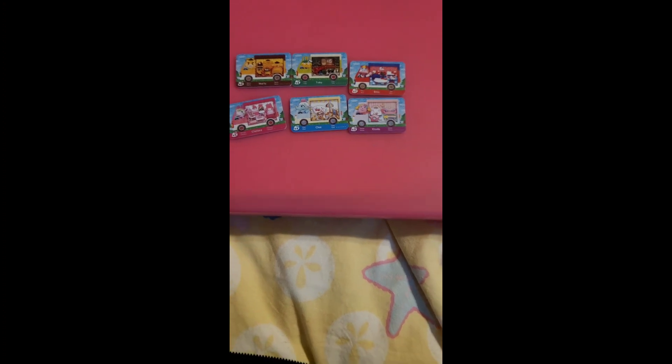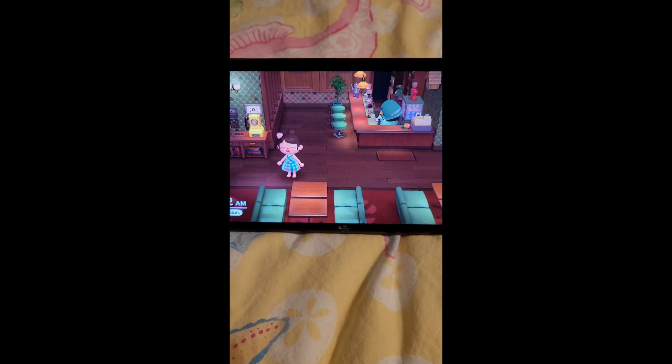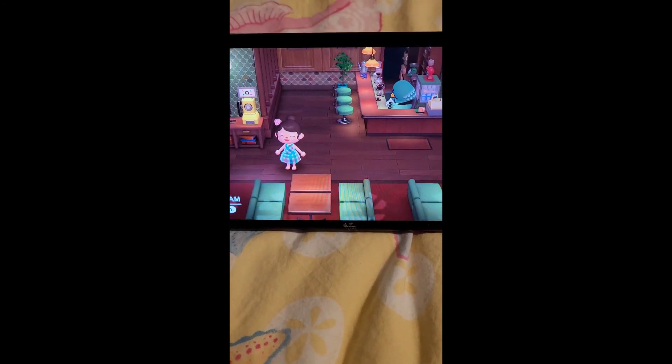So first, you're going to need these few things. Let me show you. First, you're going to need these six amiibo cards. They're special edition Sanrio. Then you're going to need to go to The Roost in Animal Crossing New Horizons.